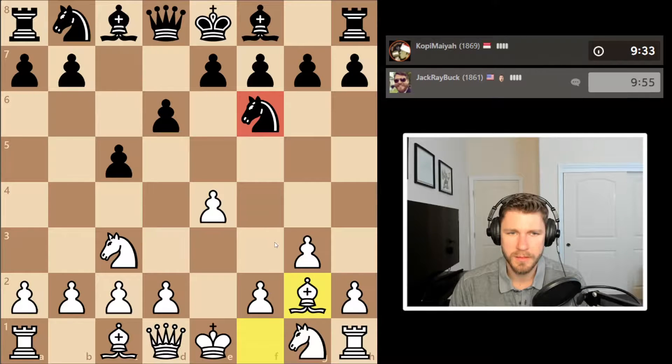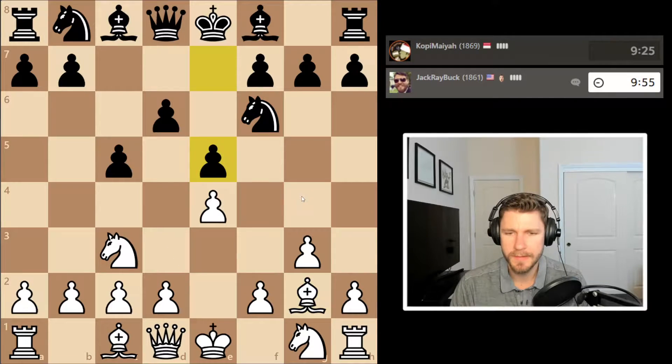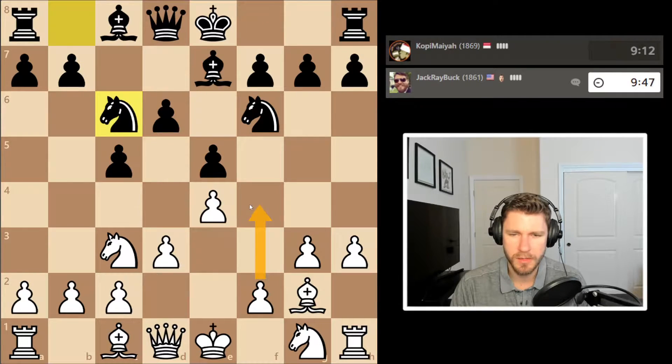We got this knight f6 move. I think h3, maybe even before d3 — I'm not sure. I'm gonna do it right away. I really don't remember what happens here. It's got this grip. I feel like it's likely I'm supposed to try to break it — probably all at once. Why would I do it slowly?